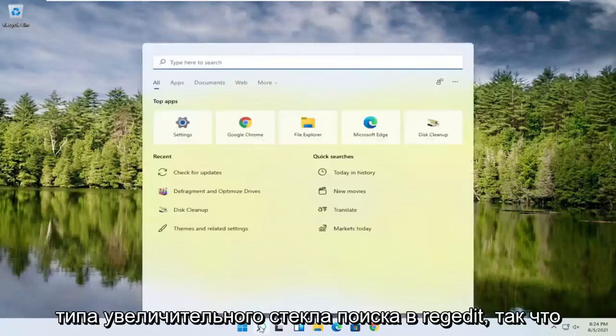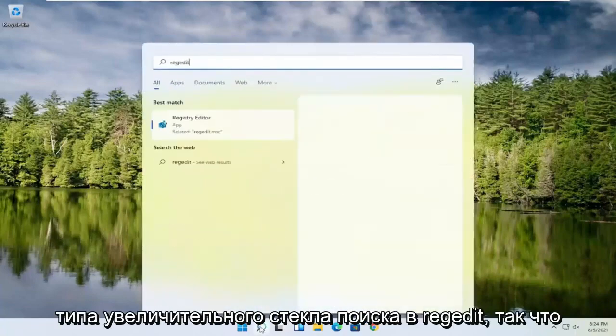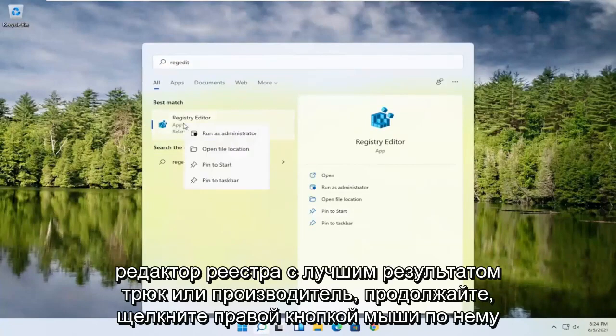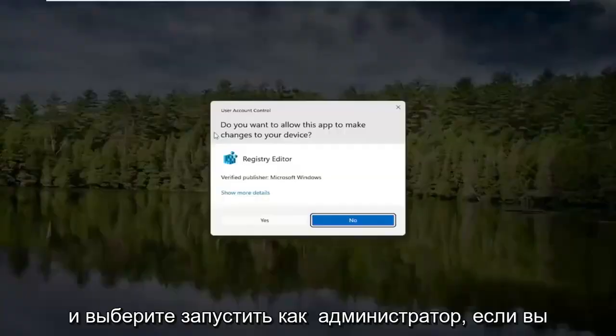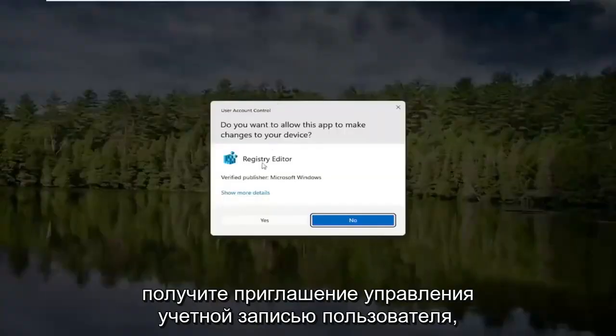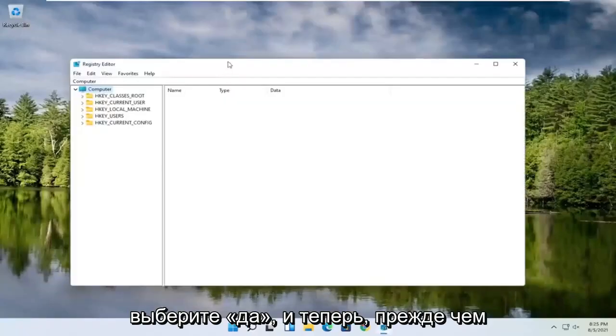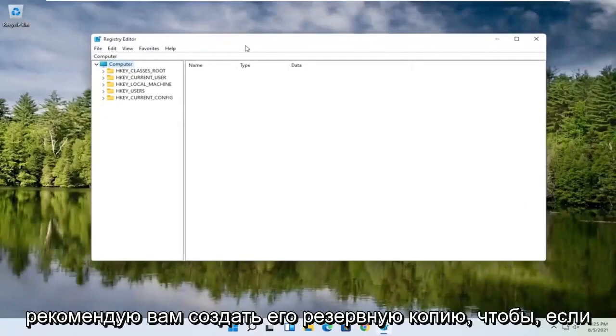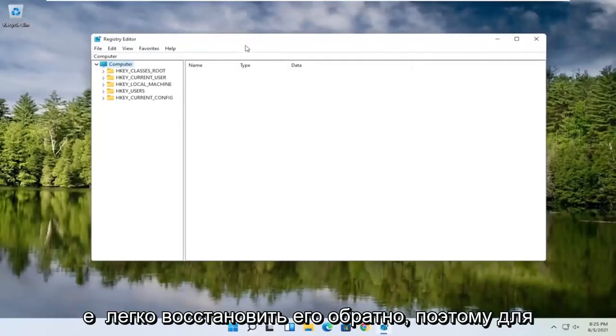We're going to start off by opening up the search magnifying glass. Type in regedit — R-E-G-E-D-I-T — and select the best result, the Registry Editor. Go ahead and right-click on that and select Run as Administrator. If you receive a user account control prompt, go ahead and select Yes. Now, before you proceed in the registry, I would highly suggest you create a backup of it, so if anything were to go wrong you could easily restore it back.